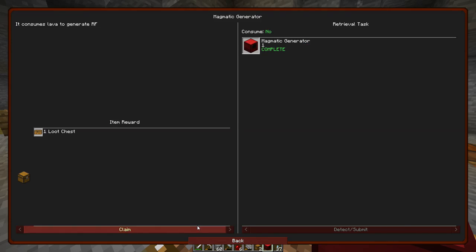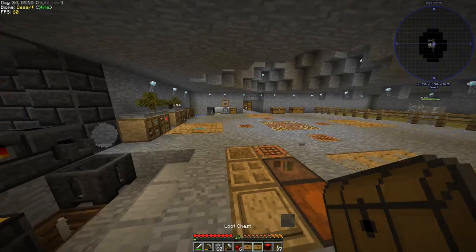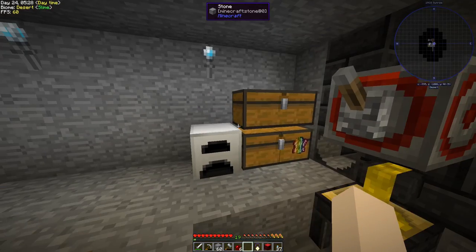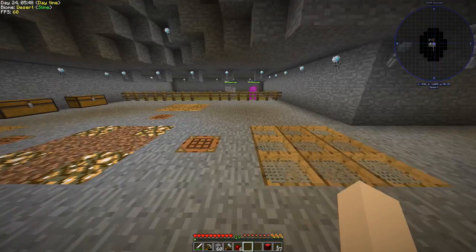Let's open the reward crates. We're probably getting chance cubes — and we got a silk touch chance pendant! You can use this pendant to retrieve chance cubes — the player must hold this in hand to get the cube back. We have 14 chance cubes and one icosahedron chance cube. We're going to set these all off one day — it's going to be a lot of fun.